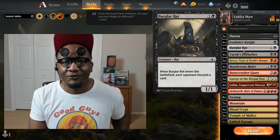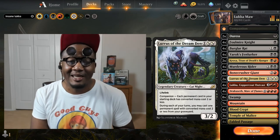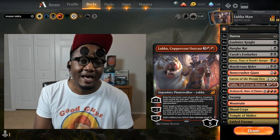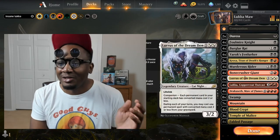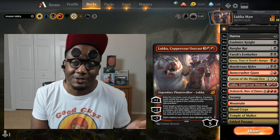The deck feels really smooth to play. Especially if you get Lures out, it gets crazy — you're recurring something from the grave, plusing on Luca, getting more stuff to cast, taking away any cards they may have in their hand, and dealing damage with Croxa. It puts your opponent in a spot where there's not much they can do.